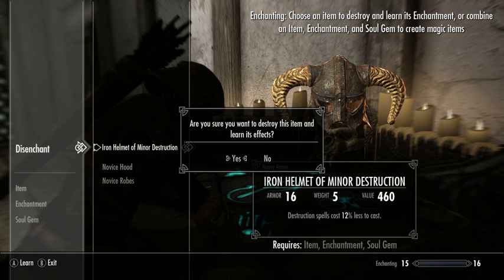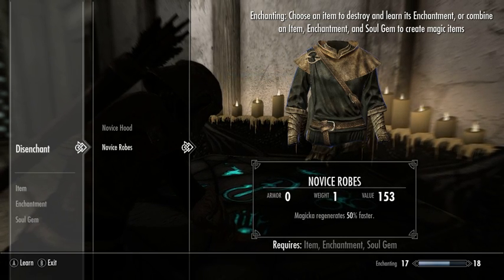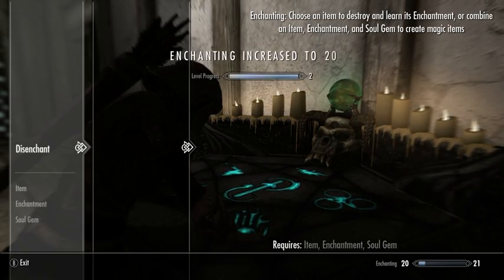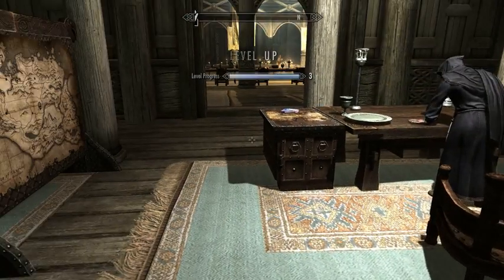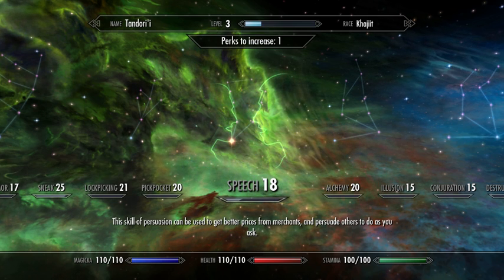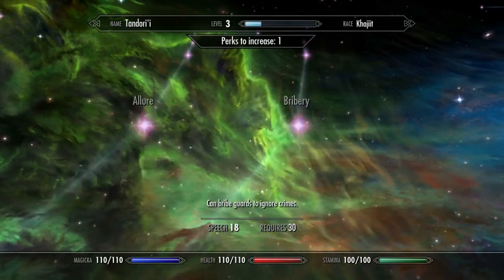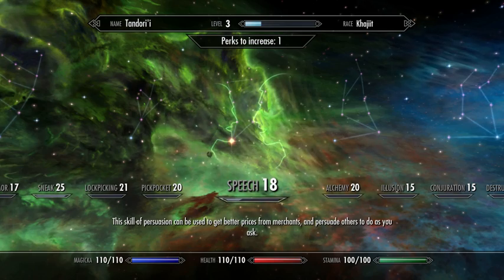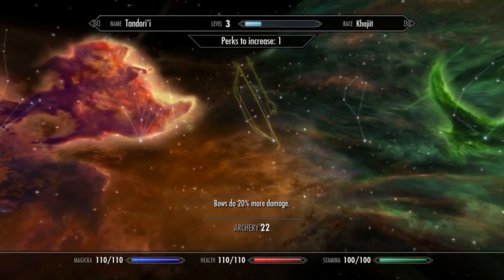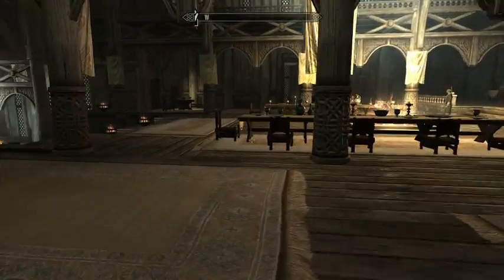Learning a whole bunch of enchantments is not strictly necessary — you really only need to learn the enchantments you're going to put on items to sell, or use for yourself later in the game. Let's take this helmet of destruction and disenchant it. I actually gained several levels of enchantment there in one go. Disenchanting those items put me up to level 3. This time I'll put the points into Magicka. I'm going to do a relatively equal development of both Health and Magicka with this character. I'll improve archery, because I'm going to be using bows a lot with this character, and more damage is always helpful.